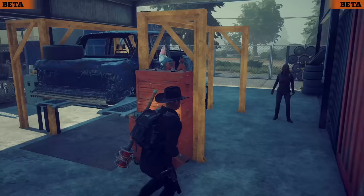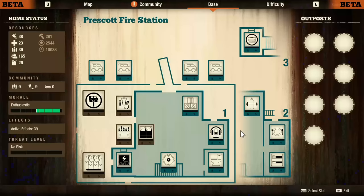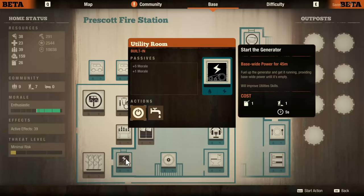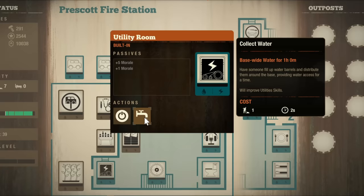Prescott Fire Station is almost like the Swiss army knife of an endgame base, and this is one of two endgame bases on this map. Coming in at $1,750 in the green zone and $3,500 in lethal, featuring three small slots and two large slots that are free to play with. On the surface you might think that's not a lot for an endgame base, but what makes this base interesting is all the built-in things it comes with — starting with a unique utility room that provides both water and power, with power at the cost of two fuel.